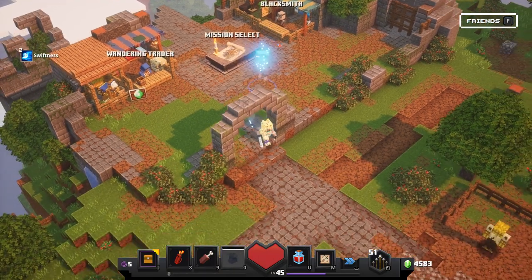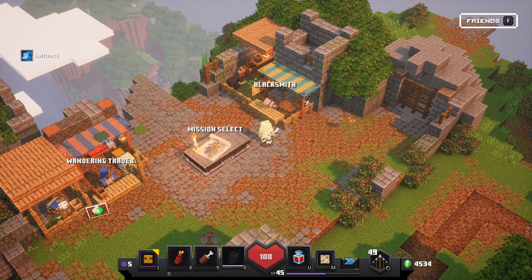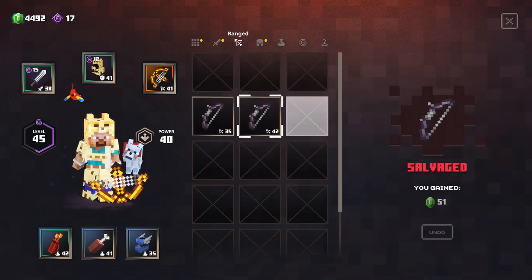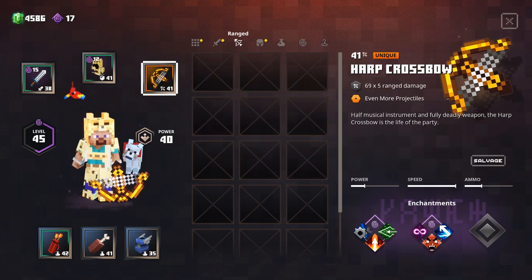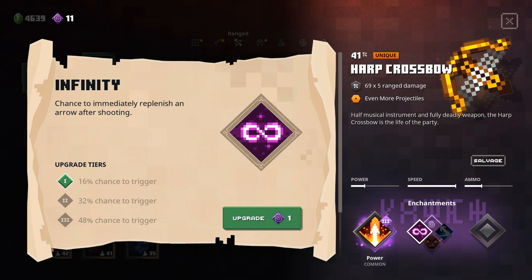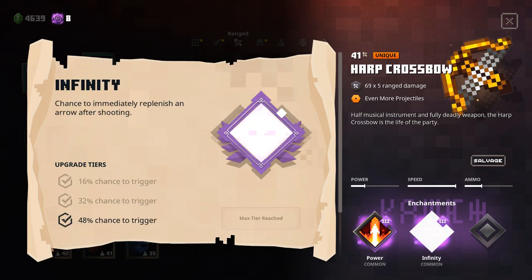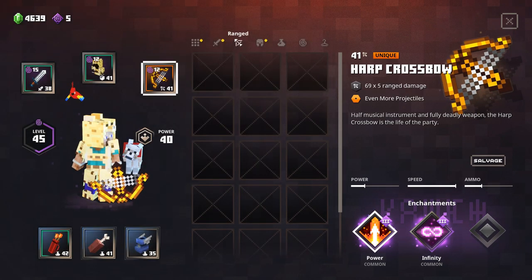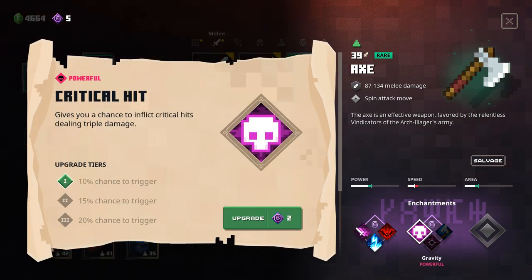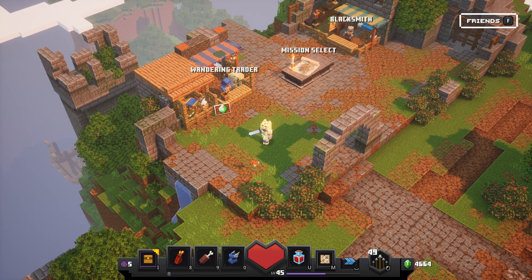The harp crossbow is the life of the party - it's a unique, and the first time getting a unique from a blacksmith! It's 41 power, very damage-appropriate for what we're at - great! Let's do one more roll - scatter crossbow, not quite as good, so we'll salvage that. Really happy with the harp crossbow! Let's upgrade it - we have accelerate, power, or growing boost arrow damage - that's a no-brainer. Also infinity, wild rage, and ricochet - I like ricochet the best, keeping those arrows up. Very cool! That's going to wrap it up for today's episode of Minecraft Dungeons - thanks for watching, see you next time, bye bye!